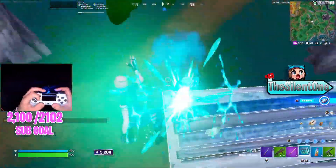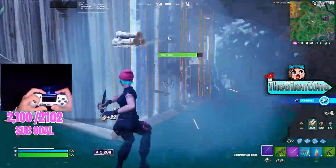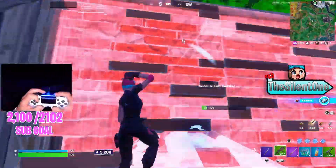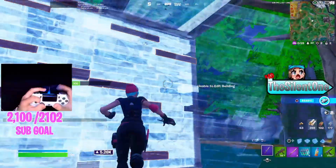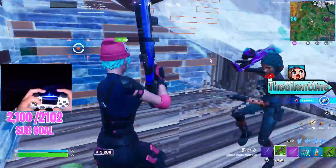I'm on controller so I take out the bush first just so I can have aim assist — you guys might not know you have no aim assist when fighting near or inside bushes on controller. I try to take his wall once and fail, so I pickaxe one more time and pull my gun out just in case he goes for an edit. I build up, get a good shot on him, pickaxe multiple walls to make it harder for him to track me, exploit into his box with a staircase behind me, and get the elimination.